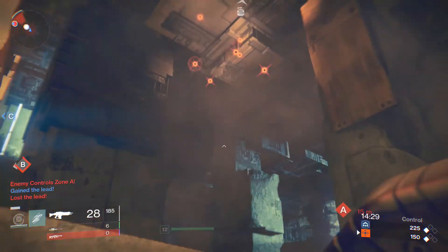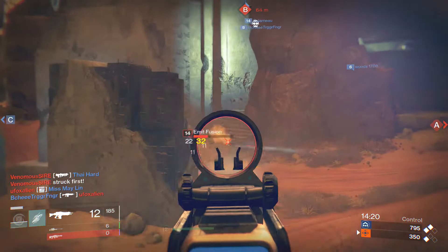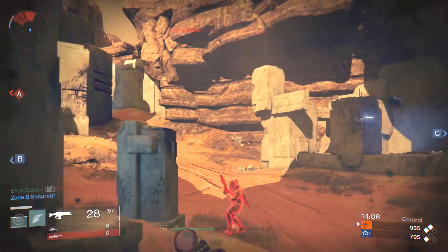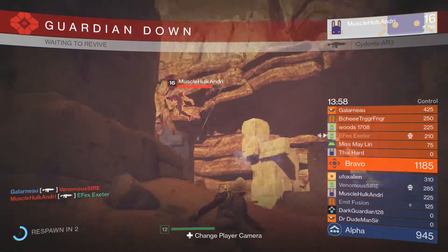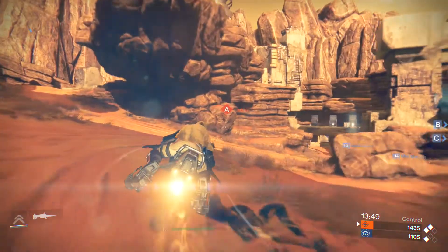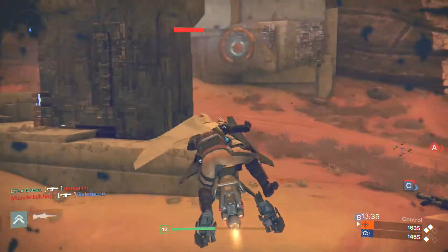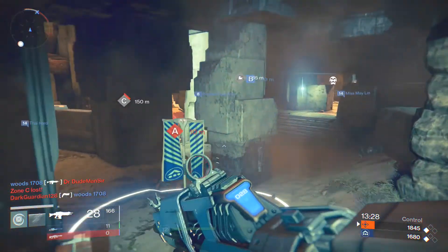First, let's talk about primaries. Primaries are different types of weapons in your first slot — the things you start off with, arranged top to bottom: primaries, then specials, then heavies. The first primary type is scout rifles — semi-automatic rifles with high accuracy, meaning they return to center before you can fire again. They have high damage but in the Crucible they aren't as effective, and due to their low bullet count, they're not great in the campaign either. Scout rifles tend to get thrown aside pretty quickly.